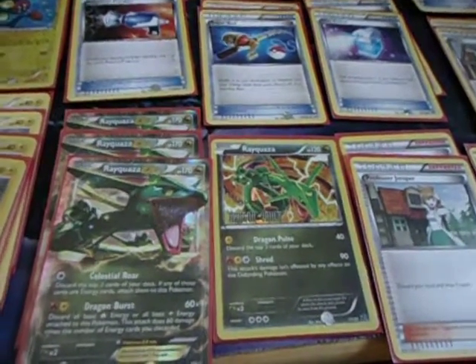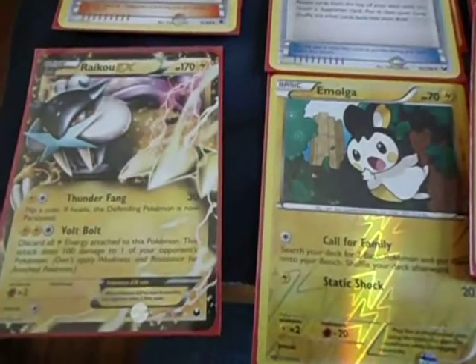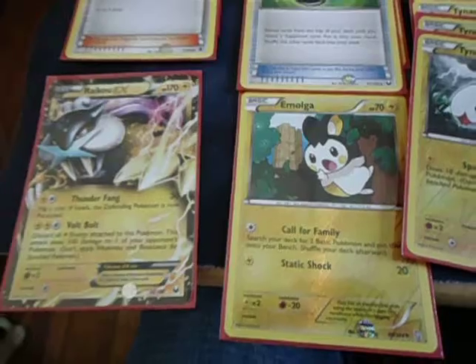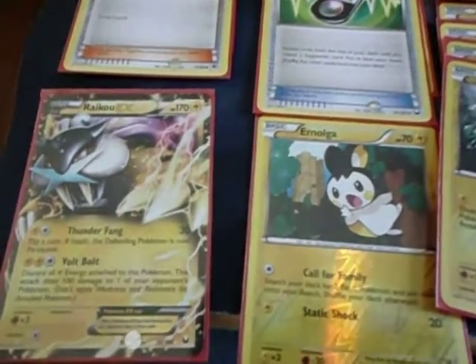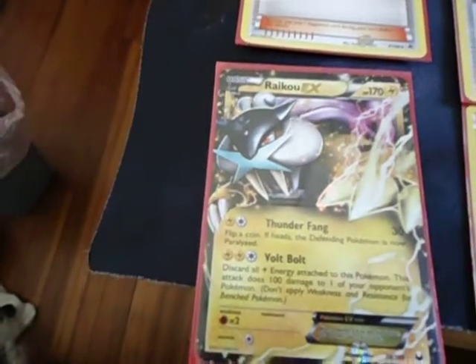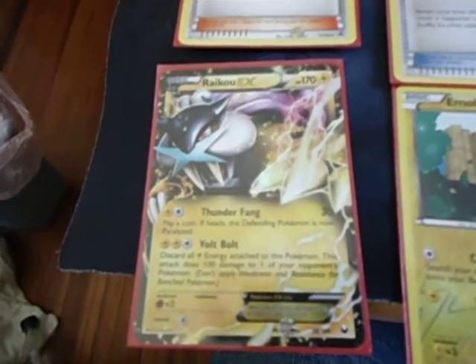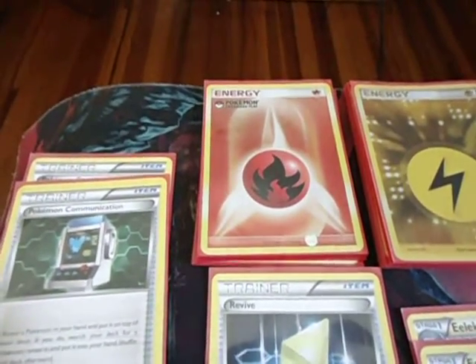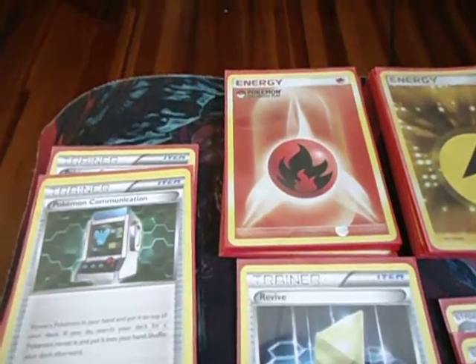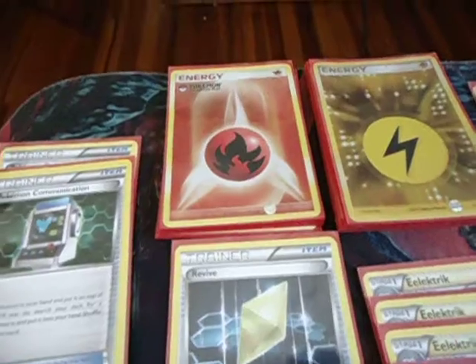Why are there only 1 Raikou and 1 Emolga? The 1 Emolga is because Call of the Ferrum is a great first turn start. And Raikou EX is because it's a good Snipe card against Hydreigon, Darkrai, and other Rayquaza decks. Why Fire Energies instead of Blends? It's because I'd rather get my Fire Energies back from Super Rods and I'd rather not get them milled from Celestial Roar or any other card that discards energy.